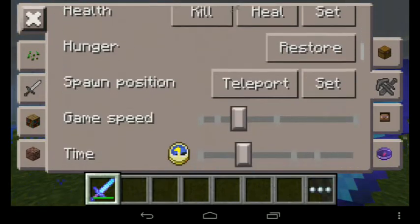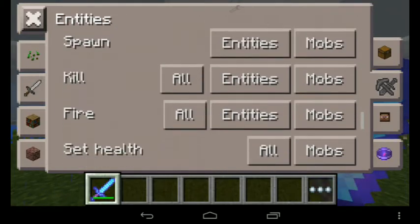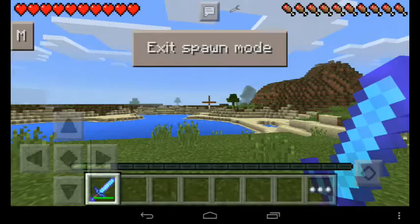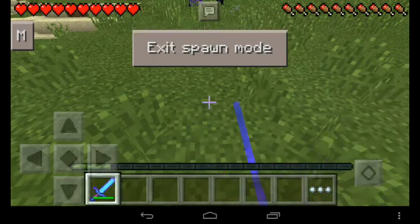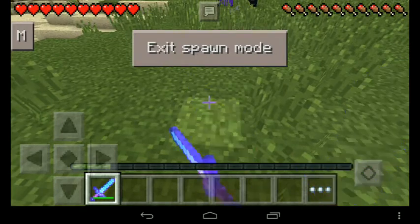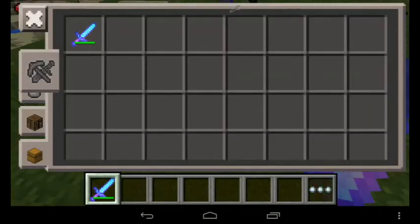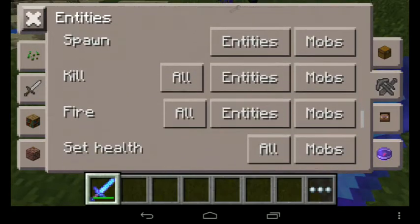There we go — turned it to day, and now it will clear the weather. You can also swap entities, meaning falling blocks and dropping items.